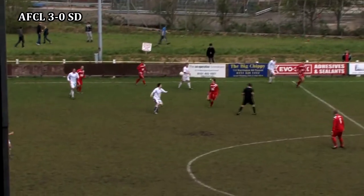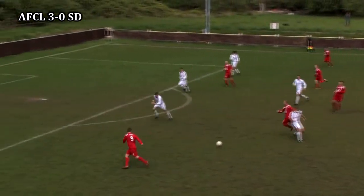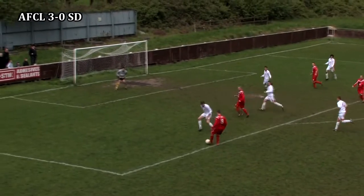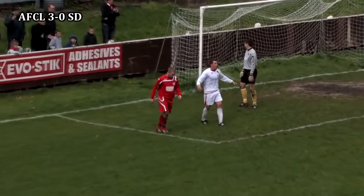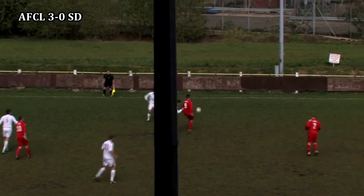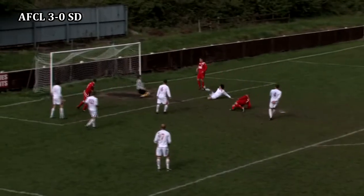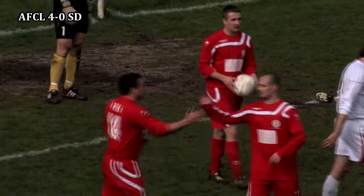Brown wins the header and the bounce makes it difficult for Lance; Pickton comes away with it, gives it to Harris who's got Jones in space to his left. Finds him — Jones has got plenty of options, rolls it into the path of Harris, but a bobble on the pitch leaves Harris with a fresh air shot, otherwise it surely would have been 4-0. Sinnott puts Meyer under pressure and the defender's header is picked up by Jones. He finds Lawless, and Williams is in space down the left. He gets past Beach easily, looks up, pulls it back for Lawless who side-foots it into the net to grab his second of the afternoon. It's AFC Liverpool 4, Stone Dominoes 0.